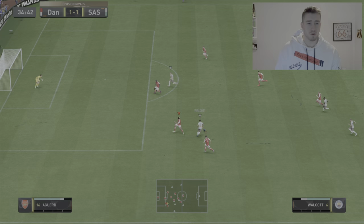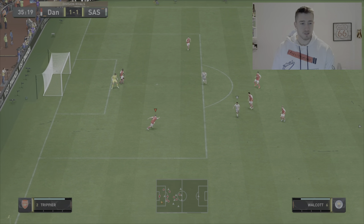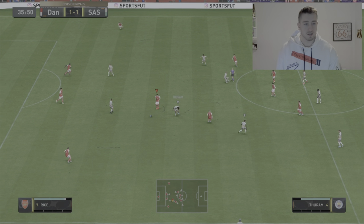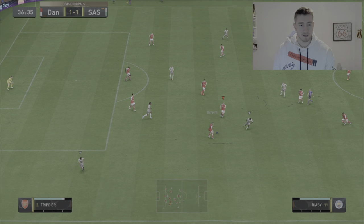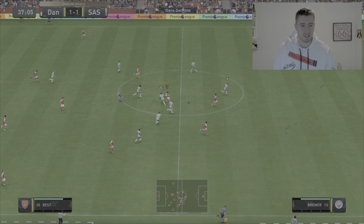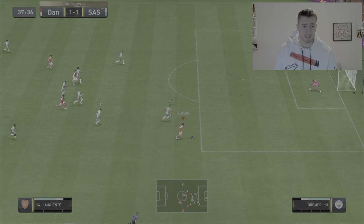We've got 1-1 here, hopefully we can start to get some goals and take control of this game. Here's Trippier on the ball — we need to get it to our new guys. Got 2 new fantasy players in the team today, doing a review on both of these players. Here is one of them and here is the other. Oh, we've got one on the break here — Lariente, I think that's how you say his name.